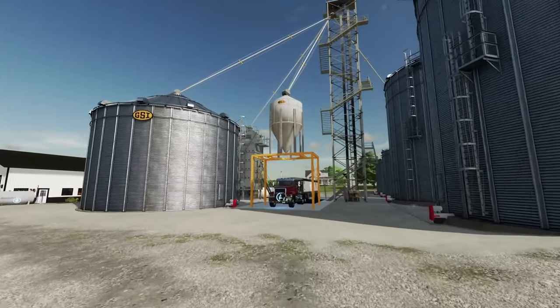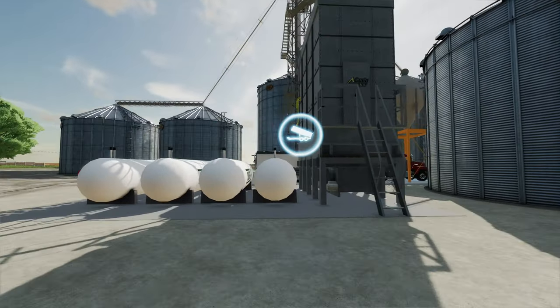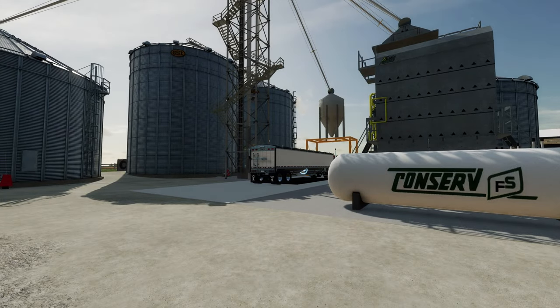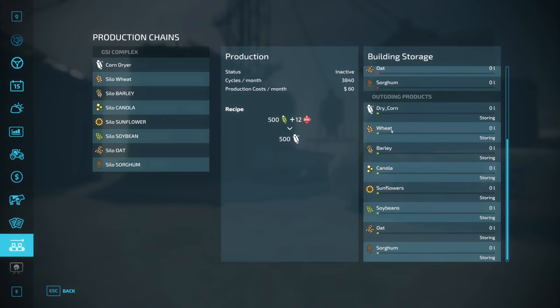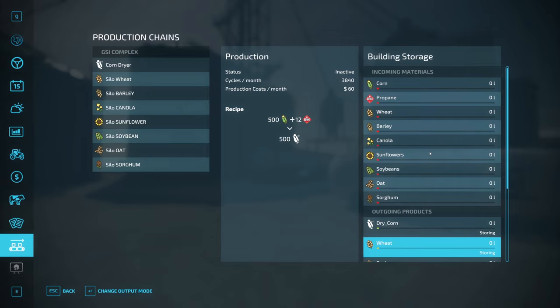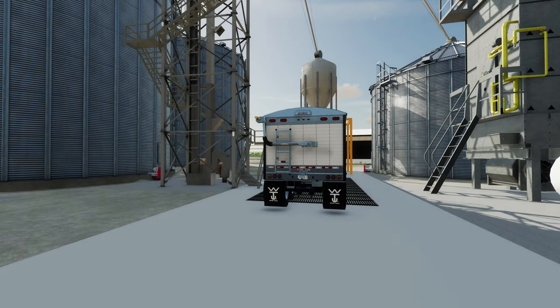Over here you have your grain bin, which is pretty neat because it will hold all of your crops and it has the dryer built in. You see the propane tanks over here. In the productions menu you have your complex for the grain and your corn dryer. It takes 500 corn and 12 propane to give you 500 dry corn. The neat thing is you could actually sell your crop without having to haul it anywhere. But you can't just buy the propane and have it show up — you have to go pick it up and have it delivered. We'll demonstrate that in just a moment.